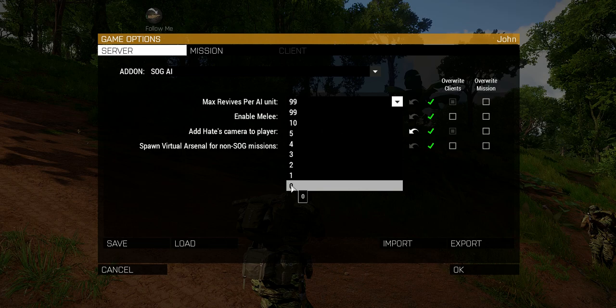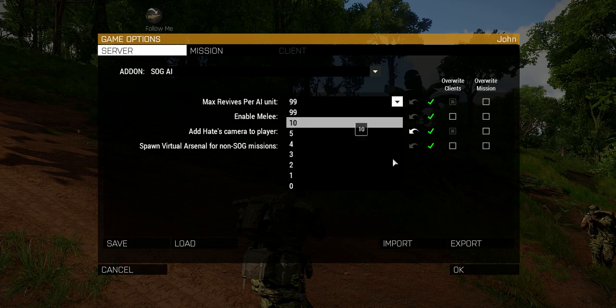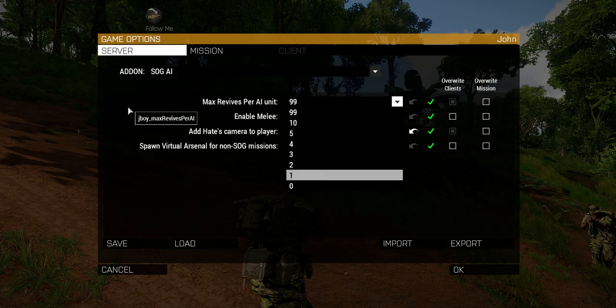If you don't want any revive, whenever a guy's shot he'll be dead the very first time instead of incapacitated. This is the number of times he could be incapacitated and revived — I've set it to 99. If you want your team to be less survivable, you can now tone that down.